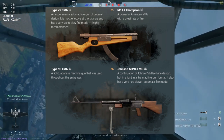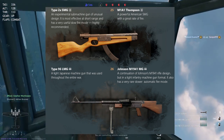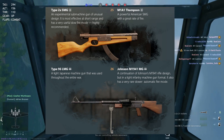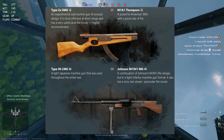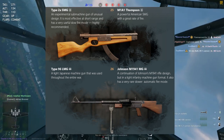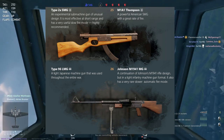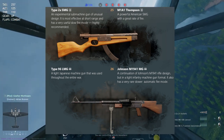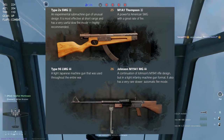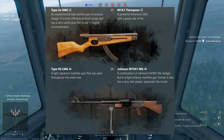Finally, at level 25, we have a big game changer. The Americans get the M1A1 Thompson, an American SMG with a good rate of fire. For the Japanese, the Type 2A SMG — an experimental submachine gun of unusual design, mostly effective at short range with a very useful slow fire mode highly recommended. From history, it likely has quite a good fire rate, though files suggest the Type 2A SMG is very uncontrollable. I really hope the advantage is given to the Japanese, because the Owen gun for the Americans is actually quite good from my testing, and I hope the Type 2 and M1A1 are balanced.